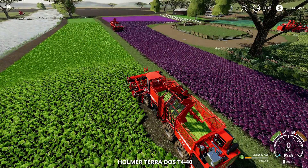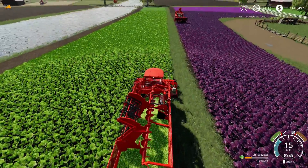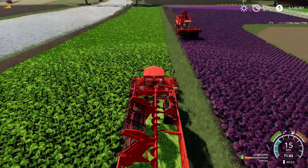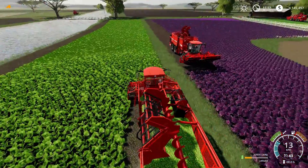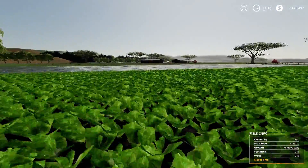Last but not least is lettuce, which is a slightly finer type of crop and a bit different, but it still looks good and looks nice in the hopper. Everything going well!